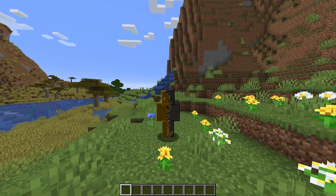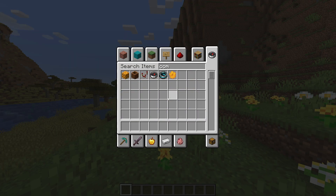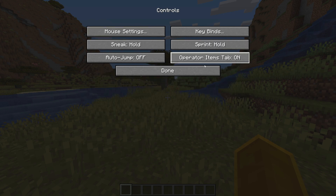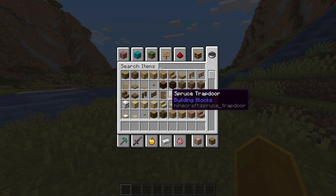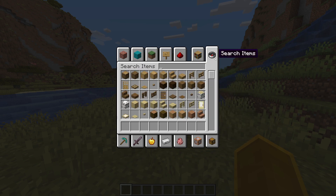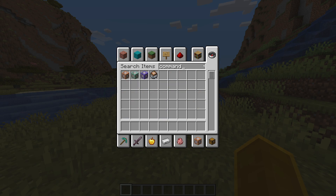You can't get them in Survival, and if we go to the creative inventory and type in command, nothing shows up. However, if you go to Options, then Controls, there's a setting to enable the Operator Items tab. Toggle that on and you'll find a new tab in the creative menu that gives you access to command blocks and several other items that can't normally be obtained. You can also now type command into search and have command blocks show up.